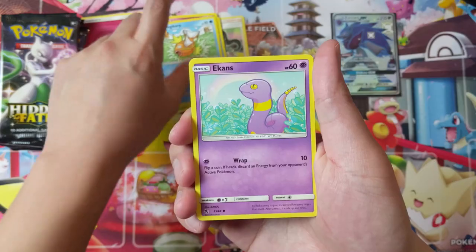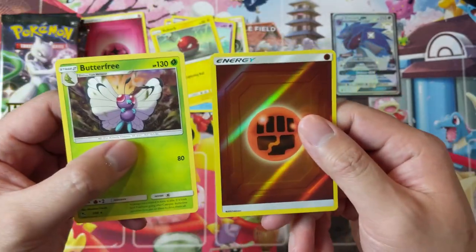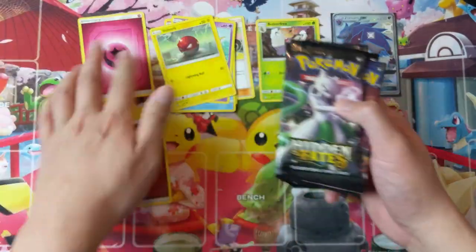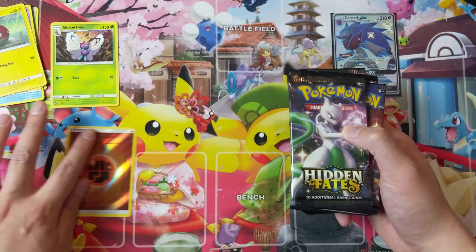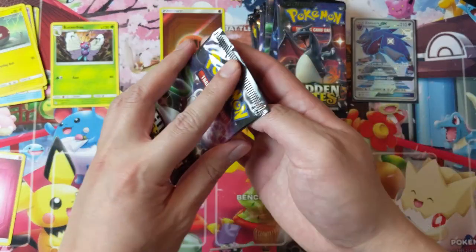Metapod side up — Clefairy, Magic Harp, Ekin, Voltorb — a Butterfree is our rare. Reverse energy, we will take it. We'll keep the rares and hits over here.